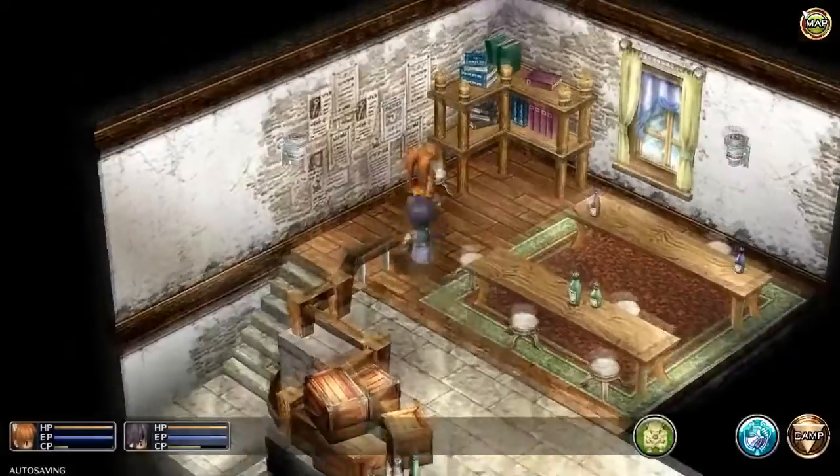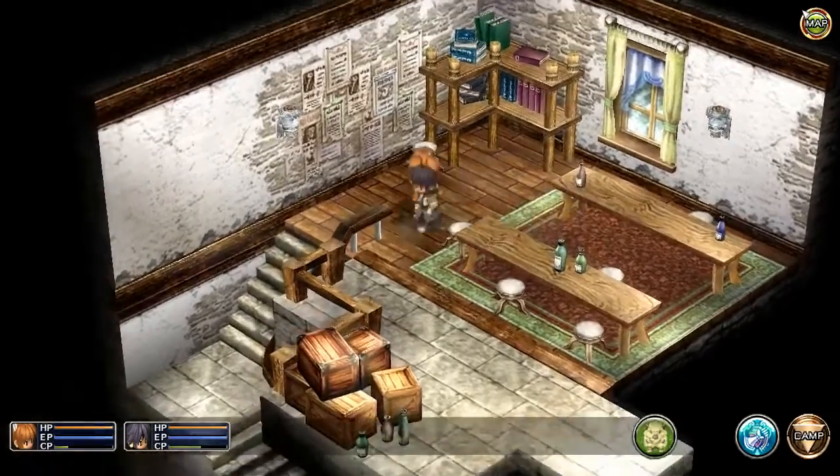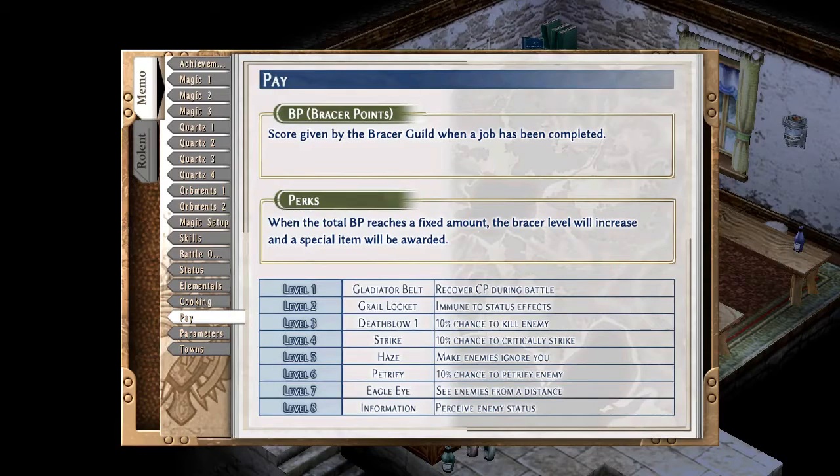We have now reached the point where I have no experience in this game — this is where I played to last time. It tells me the items! Perceive enemy status at level eight — that seems really useful. See enemies from a distance, 10% chance to petrify enemies, make enemies ignore you, 10% chance to critically strike, 10% chance to kill enemies, immune to status effects, Cover CP.